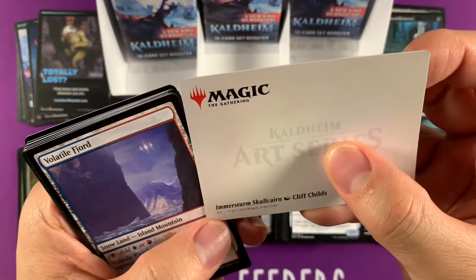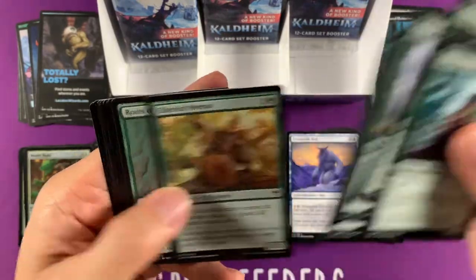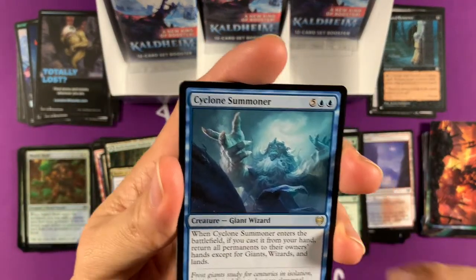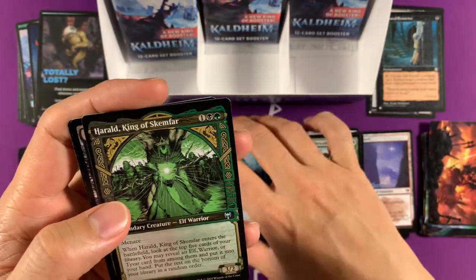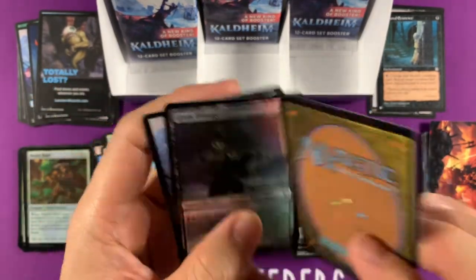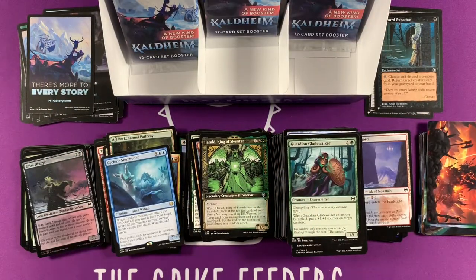Emmerstrom Skullcairn — I tried to flip it quick so I don't have to pronounce it, but you know, I tried it anyway. Cyclone Summoner — this is like a cyclonic rift-ish, but except for giants, wizards, and lands. Herald, King of Skemfar — that's sweet, it's going in the elf deck too. I think Cyclone Summoner is pretty good if you have a good tribal deck.